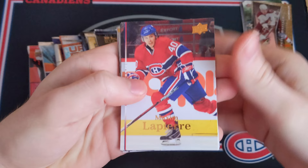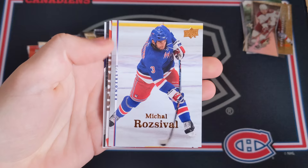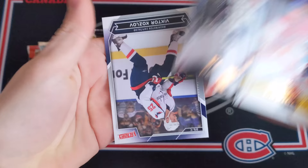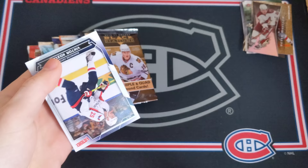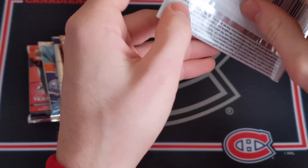07-08 Series 2 retail - the Jonathan Toews Young Guns is in here so that's a good one to find. We've got Maxim Lapierre, Wojtek Wolski, Richard Zednik, Scott Gomez, a decoy, Michael Rucinski, Ilya Kovalchuk, Sergei Fedorov, and a Victory Update card of Viktor Kozlov. Not great.